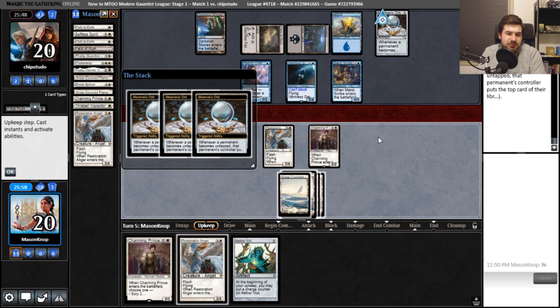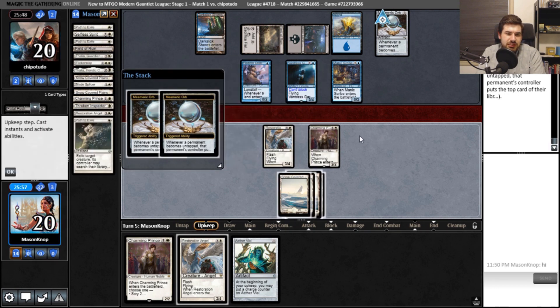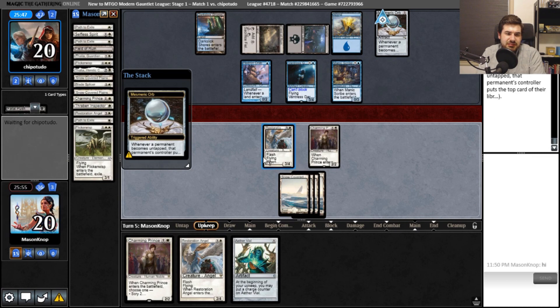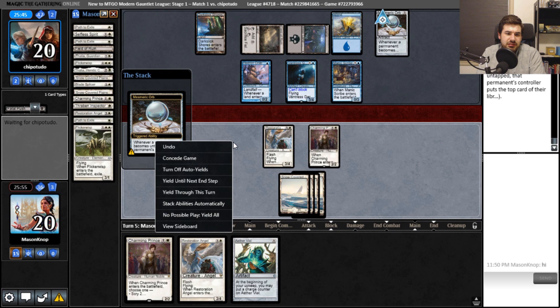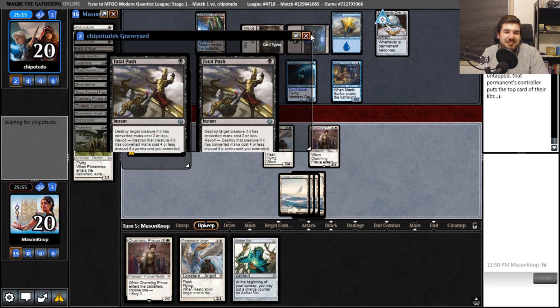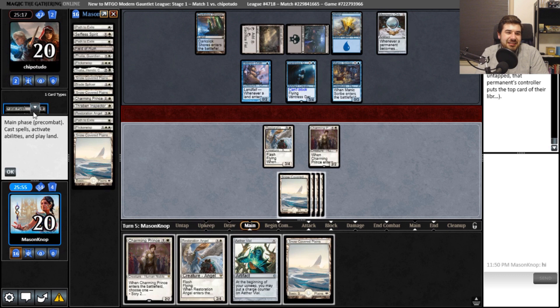I let them resolve. I'm going to yield to these. Always. Yeah, I can turn off the auto-yields. Alright, good. I'm auto-yielding. Double Fatal Push — alright. So, here is our turn.